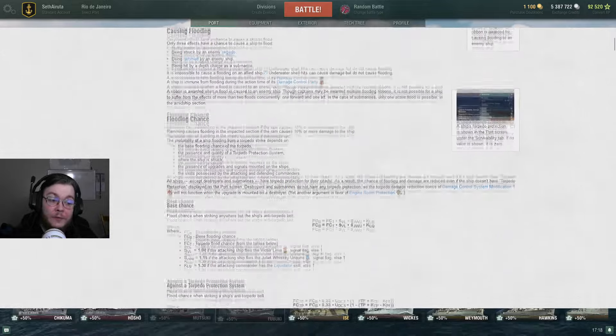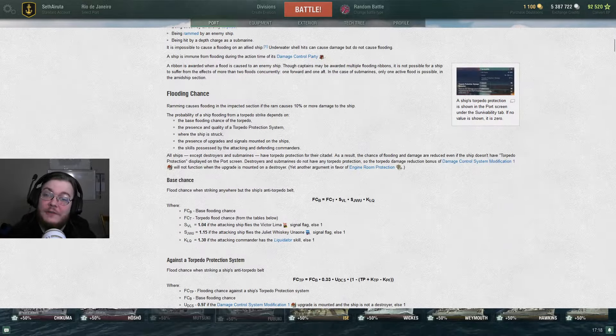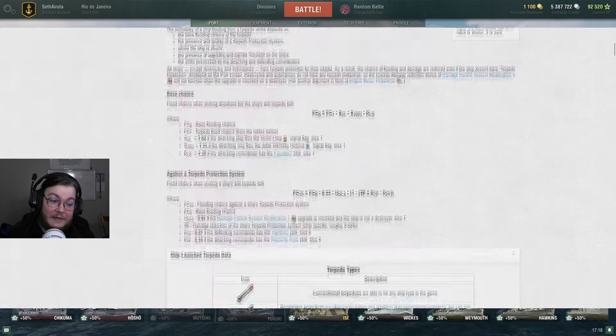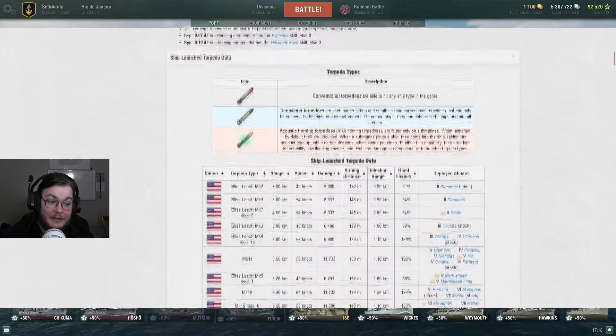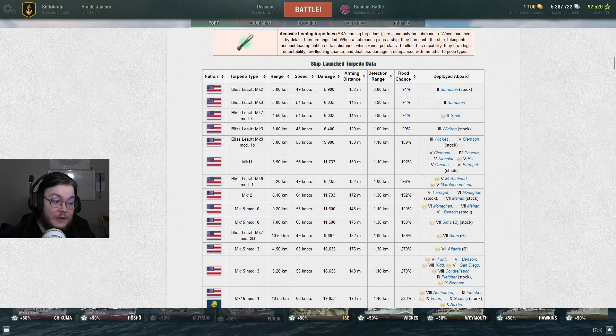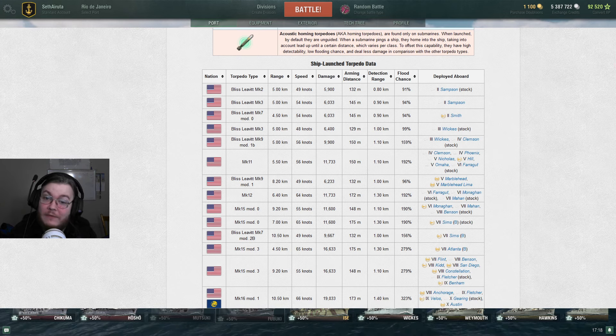You know how we had that big chart of all the fire coefficients? They haven't given us that for ships. There is one, but it hasn't been updated in so long that most ships aren't on it, and it was ship by ship. So we don't have the base flooding chance. But we do have the data for every single torpedo, and this more or less goes to show why I don't value the flooding chance flags - those are like 15%, 25% even. Makes it look like it's worth a lot.